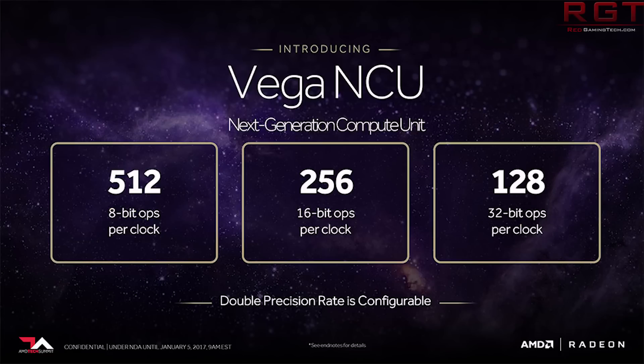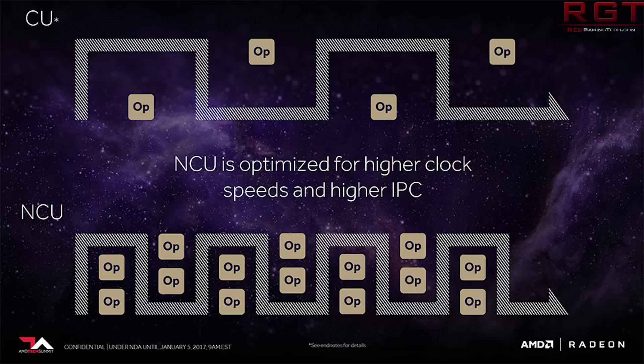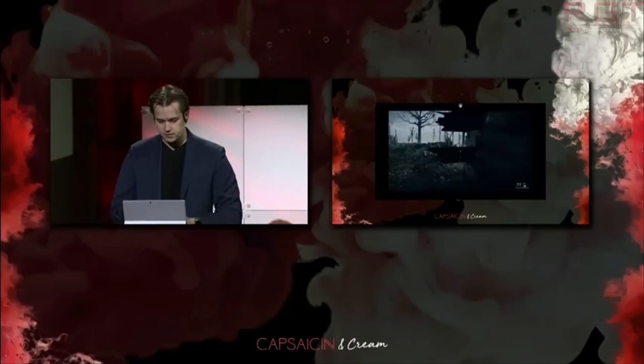Vega itself is going to be available for millions of users on launch day. They're going to do this in a manner very similar to GeForce Now — essentially cloud streaming, using what they call the Radeon Virtualized Encoder, combined with LiquidSky. We're not quite sure how the pricing structure is going to work, although they did say that if you interact with advertising on LiquidSky, it will be free. They haven't really elaborated on time periods. With this technology, you can stream using, for example, a tablet.